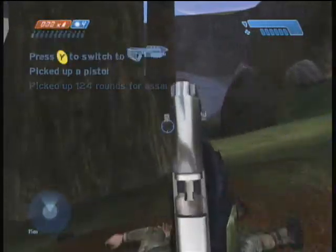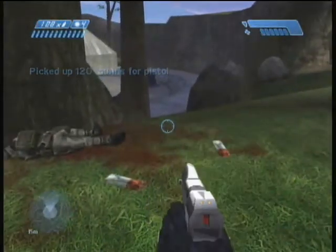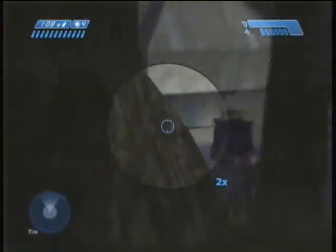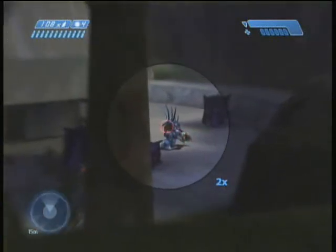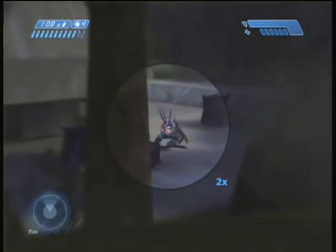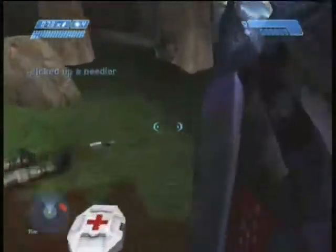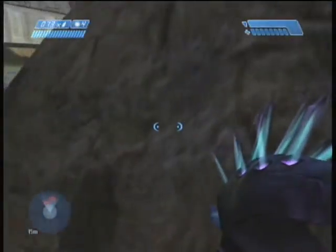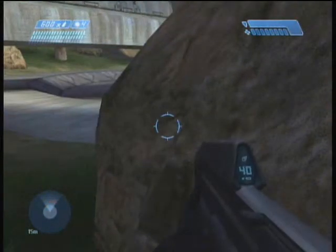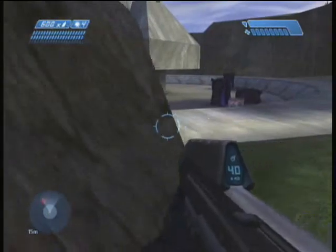There will be more ammo for your pistol — in fact, a lot of it: 120 rounds. Once you get more ammo, you should unload on the Hunters first with the pistol since it can zoom in and attack from long range. Then go back to your needler if you picked one up. There are two health packs here, and since you got one from the Warthog earlier you shouldn't be that low on health, so I don't recommend picking one up just yet.